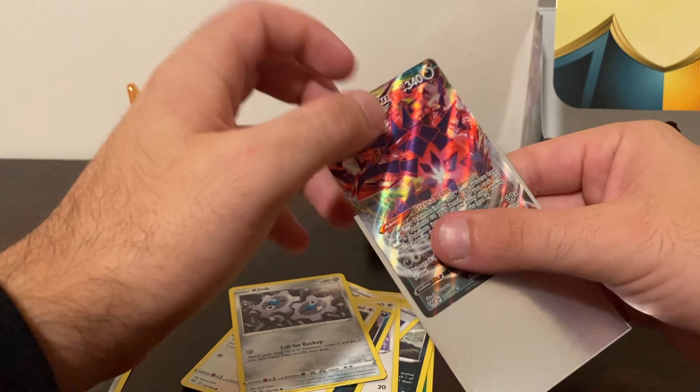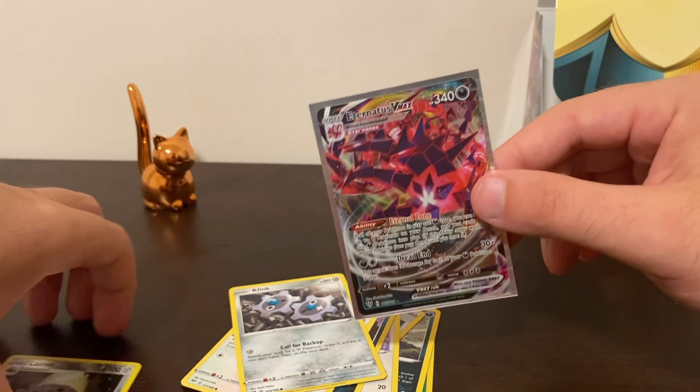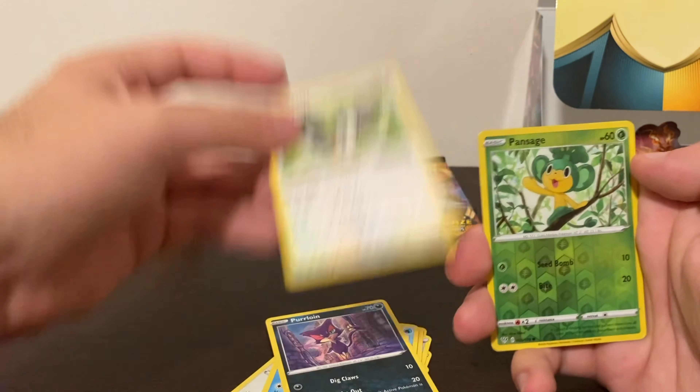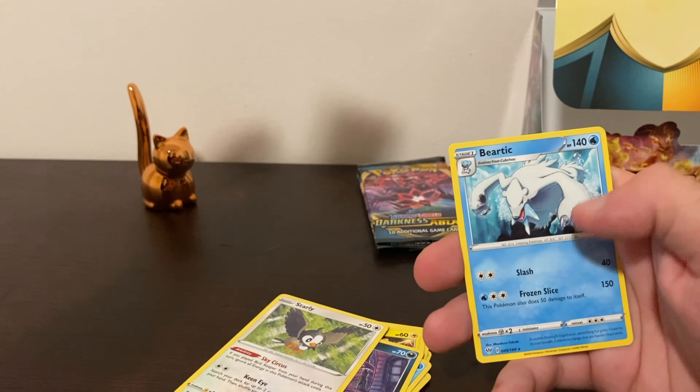I might have to look at the edges carefully before I sleeve it up, to see if I can maybe get this graded for a good grade. That is a pretty exciting pull! If it was from the same pack art, we may be looking at some gold right here — again, speak it into existence. If I don't speak it into existence all I do is waste hot air. Scorbunny, Starly, and Beedrill — my hopes and dreams are being crushed. Two packs left and still no Charizard.